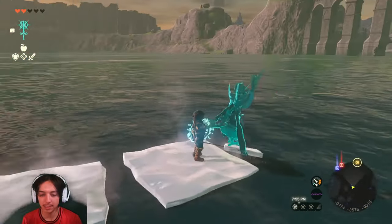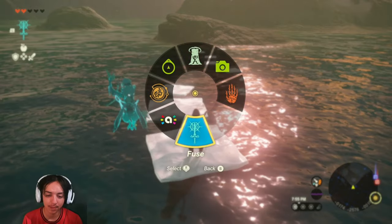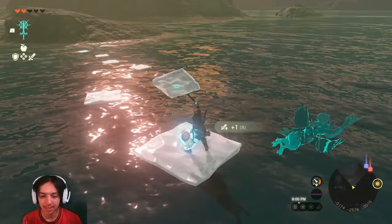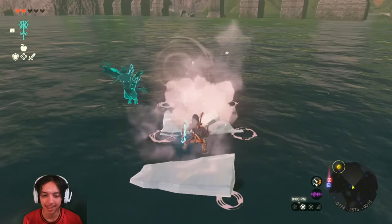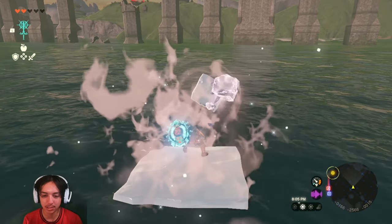So let's say this thing's broken — the ice broke and got destroyed. All I have to do is go to the fuse menu, get a new ice fruit from the one behind you, and you're off running again. Newly refreshed ice.